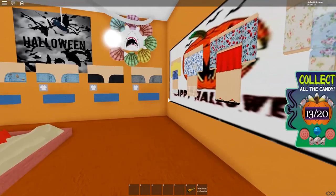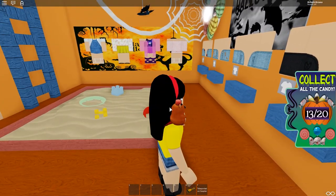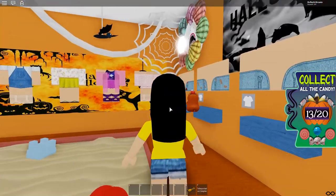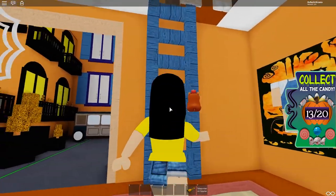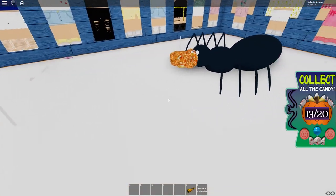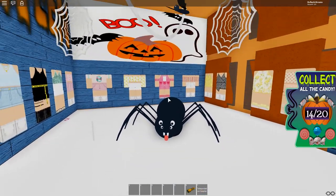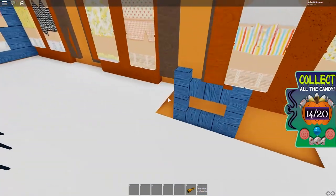Let's go into this store with the sandbox. Nothing here, but there's an upstairs. Let's go up. Oh, the ant is carrying a candy! I'm so sorry ant, but I don't think it's really good for you, so I'm going to take it. Thank you — 14 out of 20.